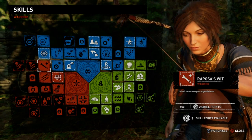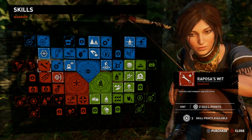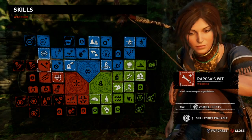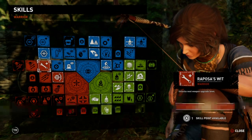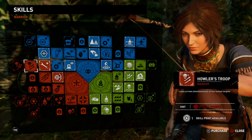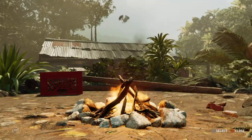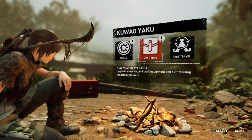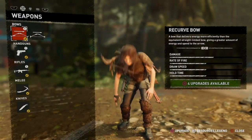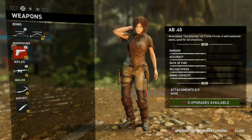Hey guys, it's Neil from the Skullbusters. What I'm going to do today is show you how to unlock the Trophy Makeshift Arsenal in Shadow of the Tomb Raider. So what you need to do is basically just fully upgrade a weapon. There are quite a few weapons you could do — I chose the pistol, though I think the quickest route would be the bow.